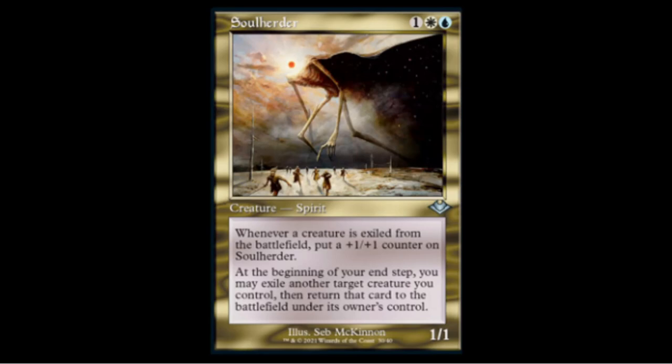Soul Herder reprint from the first Modern Horizons — one blue one white one colorless, a 1/1. Whenever a creature is exiled from the battlefield it gets a +1/+1 counter, and at the beginning of your end step you may exile a creature you control and return it to the battlefield. It lets you blink for free, gaining a counter and re-triggering creature ETB abilities. There were some decks built around this that were hot for a while — this reprint might bring them back.